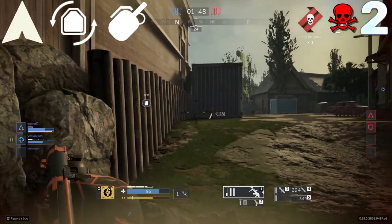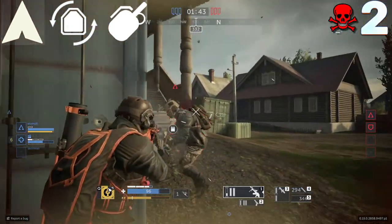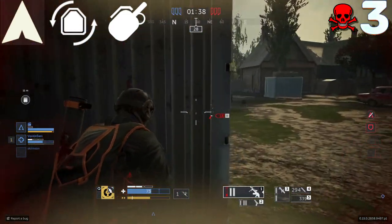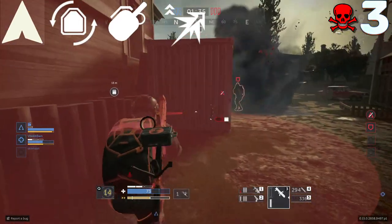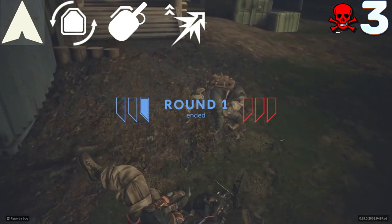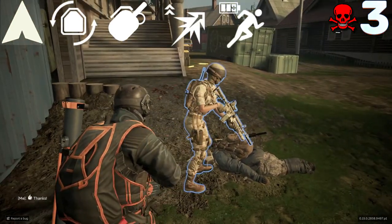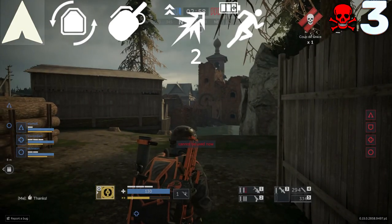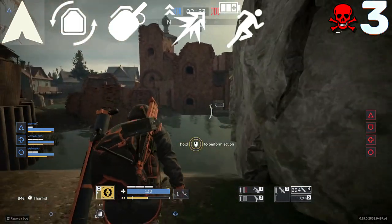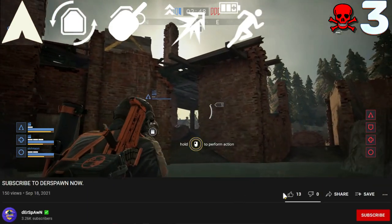The two skill variations I use are Counter-Attack and Short-Step. Counter-Attack is a newer skill where if someone's shooting at you, you get a 15% damage increase for eight seconds. Short-Step decreases the cost of your sprint by 20%, so it costs a little less. That's how I use these skills together.